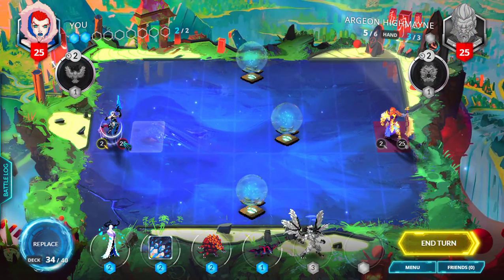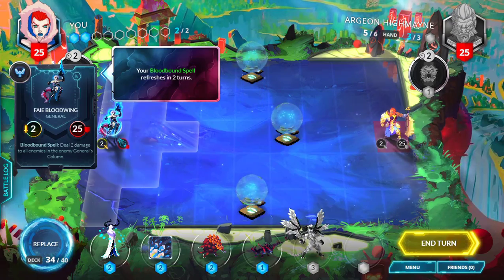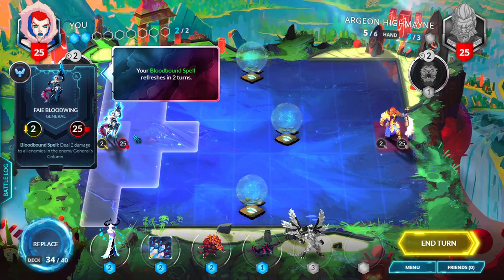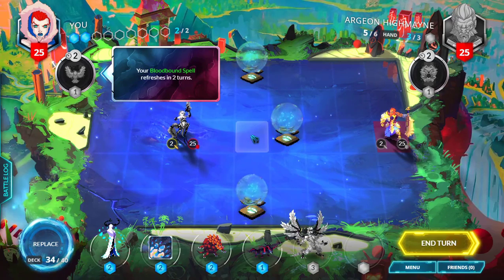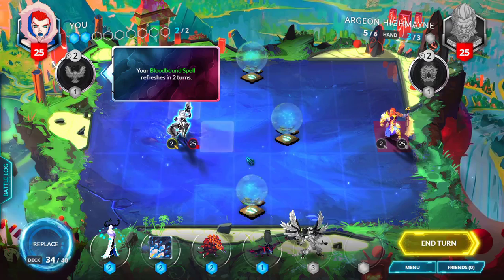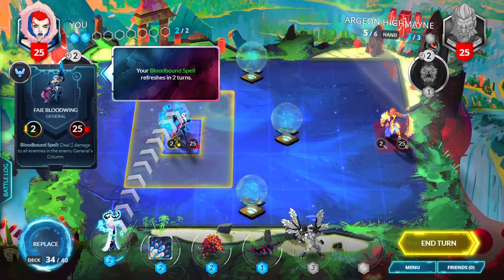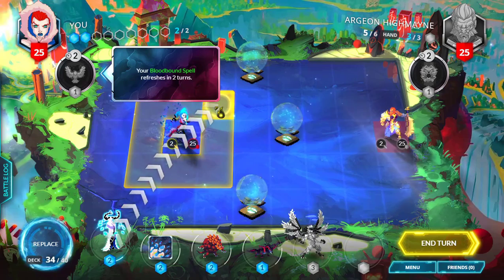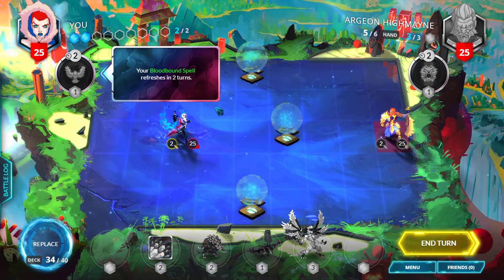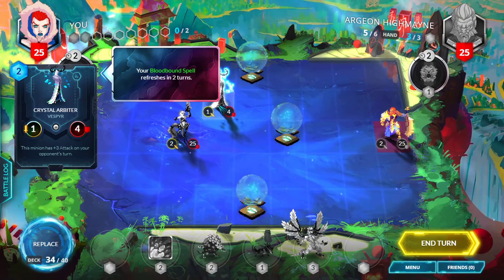Basically you are this guy, you are the general. You can move it whenever you want, if it is in the range of its movement path, and then you can summon minions around him or her. Let's summon this minion here. Each minion can have different passives or skills.